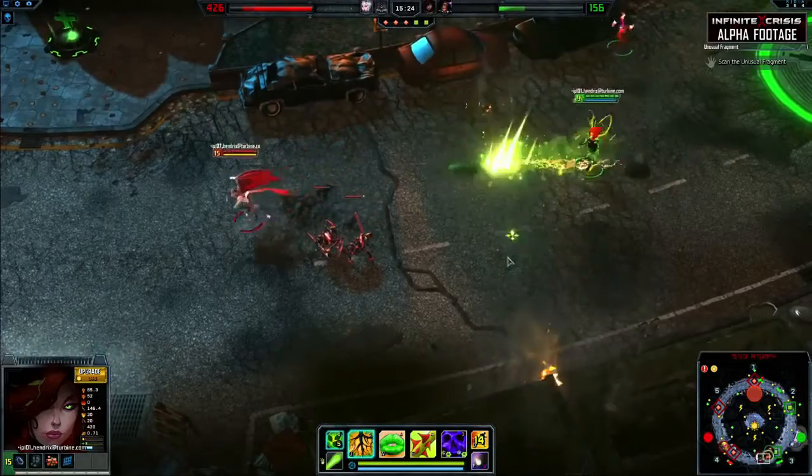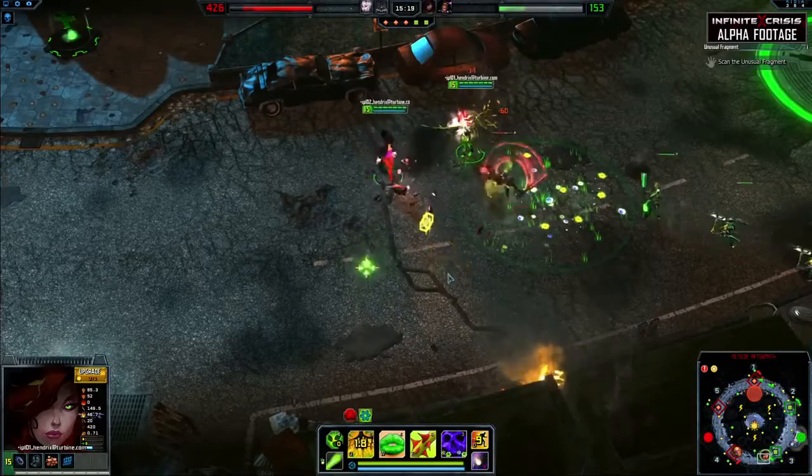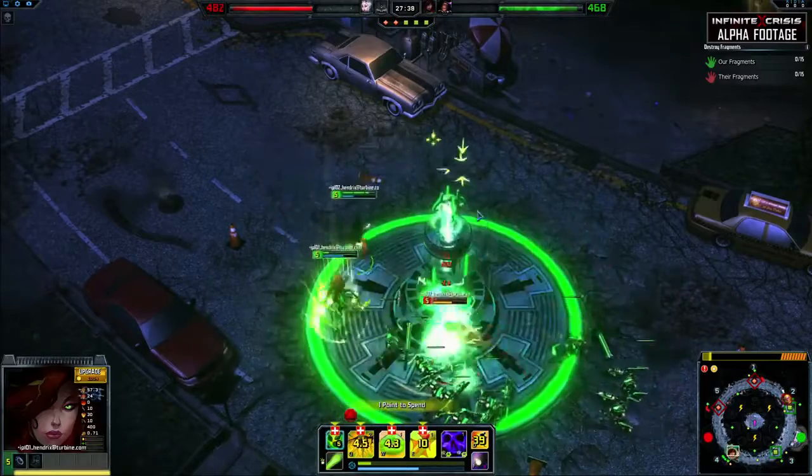Poison Ivy's passive makes her a great addition to any team. With her built-in healing, she can help teammates sustain in lane and outlast their opponents. Blow Kiss is great for harass, dealing power damage and blinding the enemy, making damage exchanges fall into her favor.